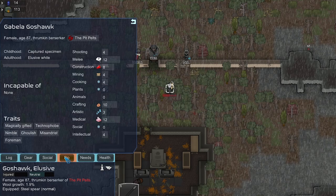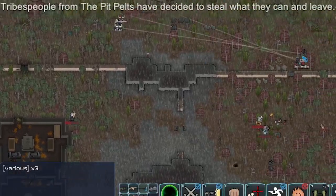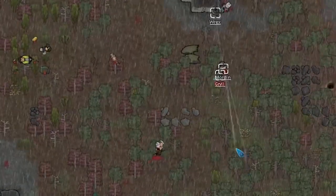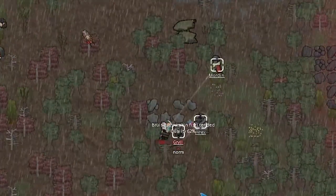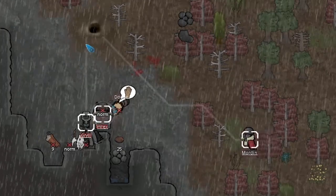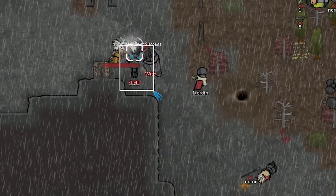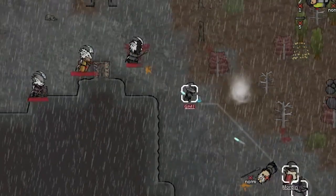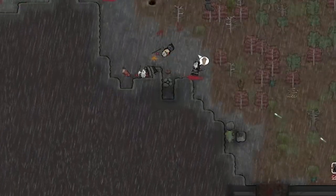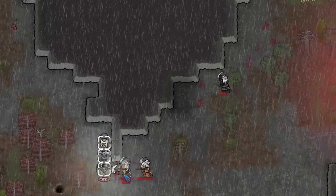We don't want to use the Orb of Souls on her — we want to use it on a caster with better traits. Can we shoot through the embrasure? There we go, the door's open, we can shoot them. This is actually cool — we're using game mechanics to our advantage. Goshawk has 8 hours and is magically gifted. We'll just let her bleed out. Wait — they're going to steal what they can and leave. There's a lot of really good stuff out here. Let's run them down and see if we can knock this person out — Grill got hit but it's not too bad.